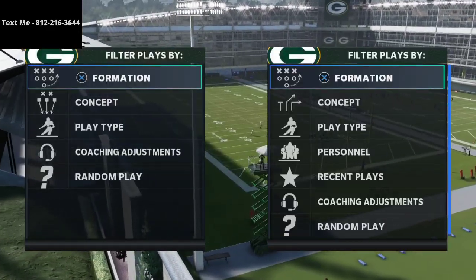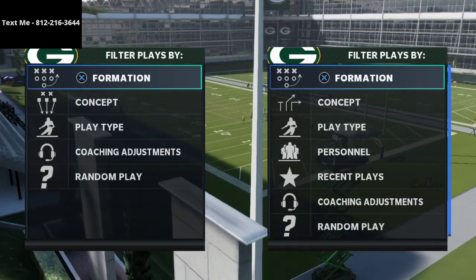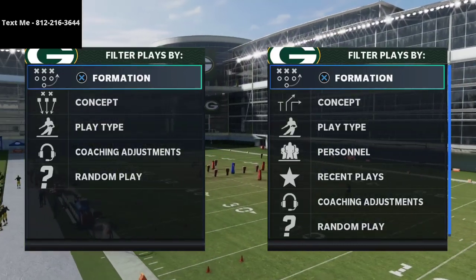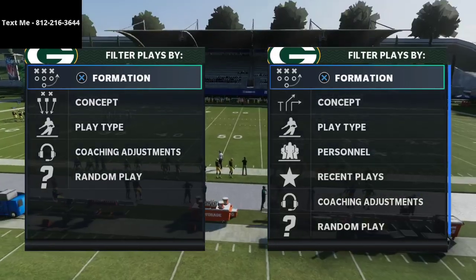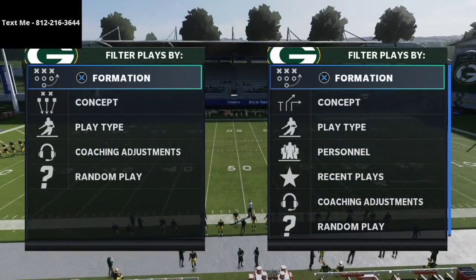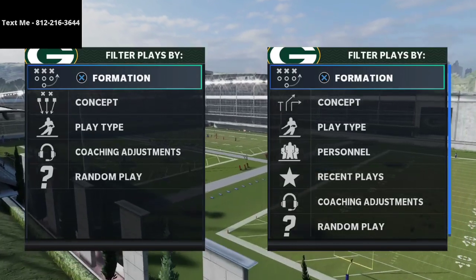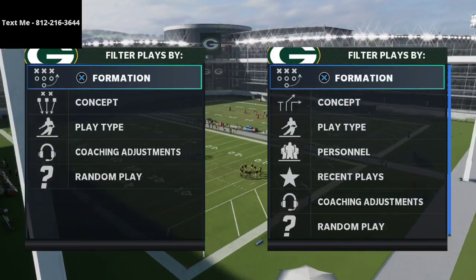In this video I'm going to share a very simple trick that makes your Gun Tight Offset out of the Saints playbook super glitchy and super effective — especially if you have a good tight end. If you're new to the channel, I post new videos every single day designed to help you become a better Madden player. I learn through studying other players, practicing myself, and learning from my losses.